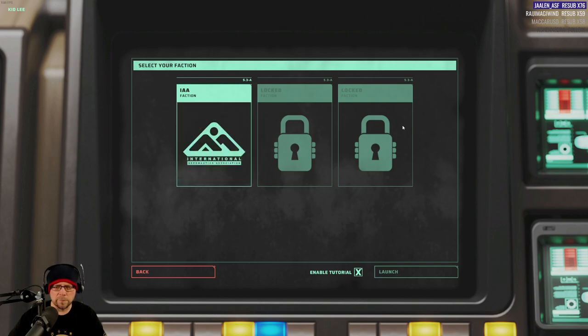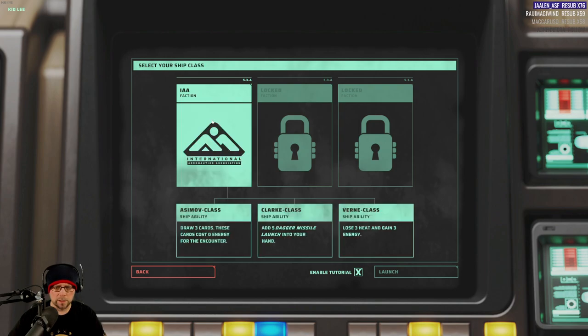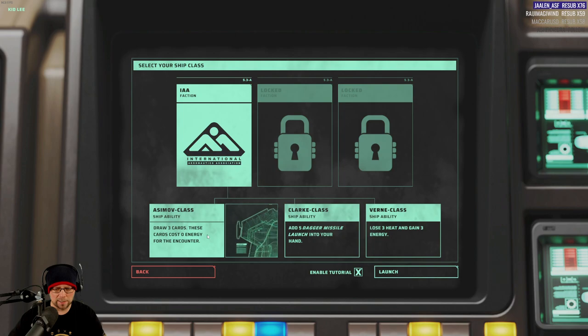So I guess there are going to be different factions you'll be able to choose from. Let's see... draw three cards — these cards cost zero energy for the encounter. Add five dagger missiles to your launch. Or lose three heat and gain three energy. I don't know what some of this means, so let's go with the draw three cards at zero cost. That sounds like an idea.